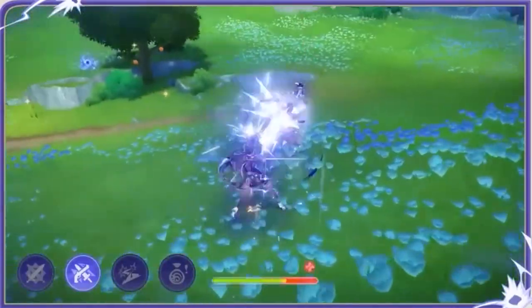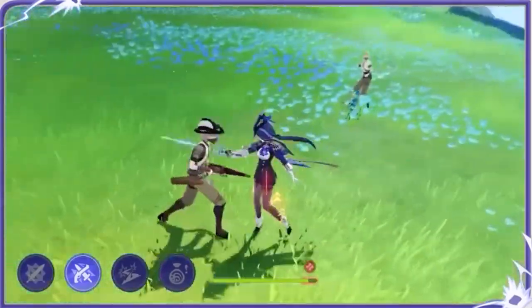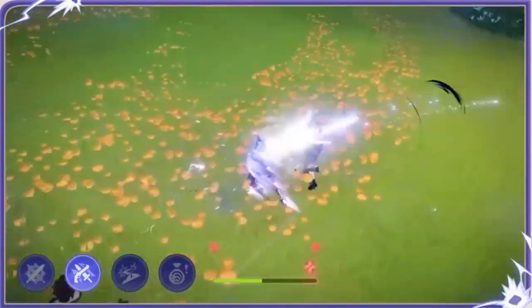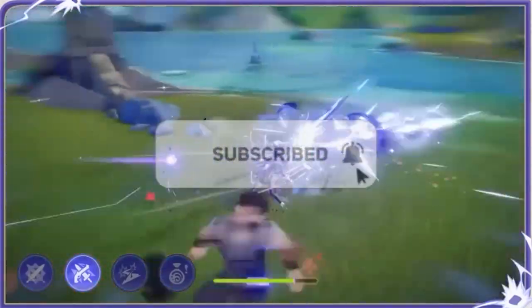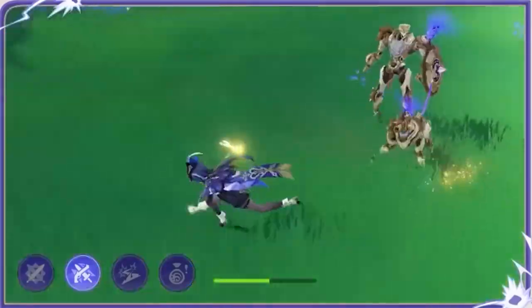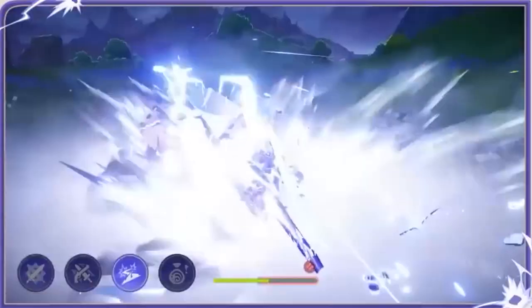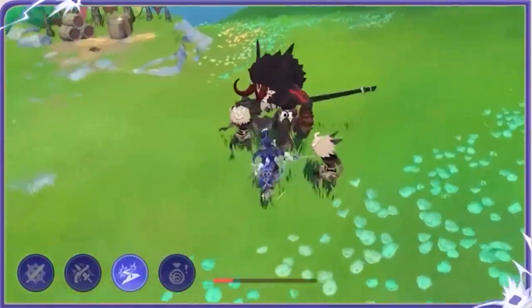She dishes out damage each time she shoots. Each hit grants a Bond of Life, and after getting Bond of Life three times you can use her elemental skill again, which causes her to dash and heal herself by consuming the accumulated Bond of Life. For her burst, she deals a lot of damage and also gains a Bond of Life amount. You can burst, use your skill, use your skill again to heal, and just dish out a lot of damage that way.